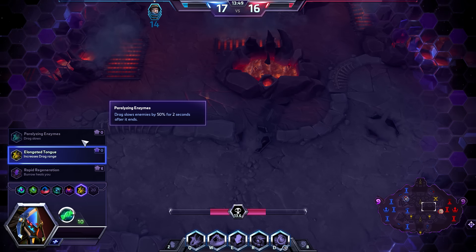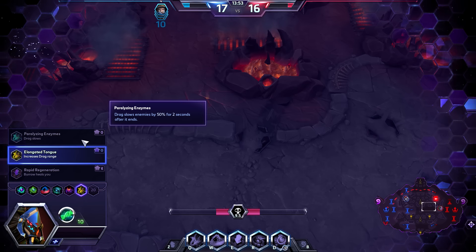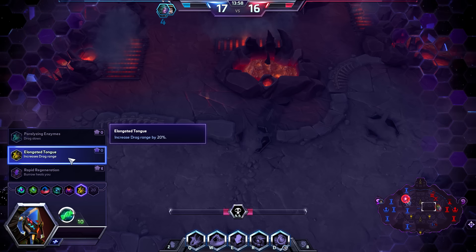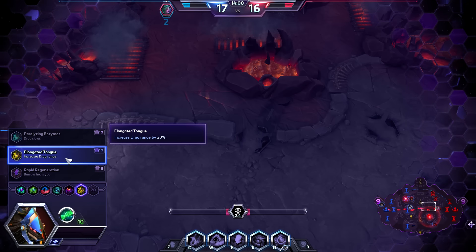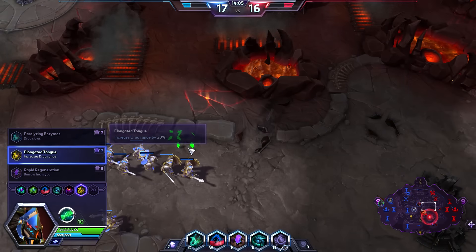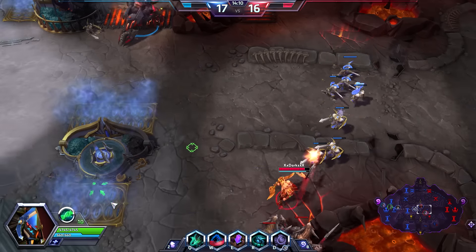Looking at our level 16 talents: Paralyzing Enzymes — a 50% slow for two seconds is pretty significant. That being said, you should really be able to capitalize on the drag to get the kill as soon as you hit it. So in that regard, I feel Elongated Tongue is going to be a better choice, helping you to actually land the drag. Rapid Regeneration kind of falls into the category of unnecessary — we don't really need it given Essence Collection.